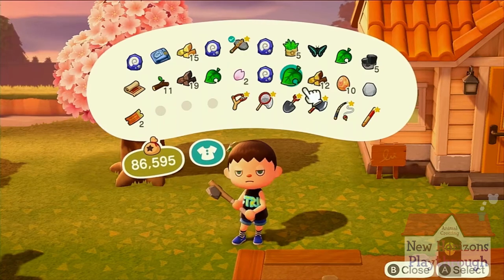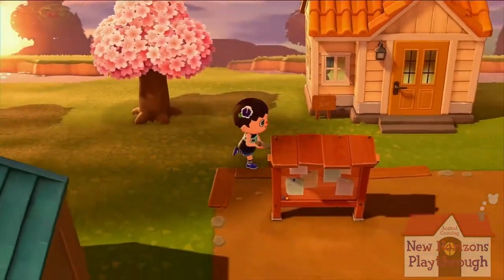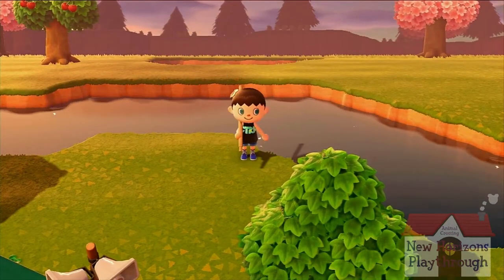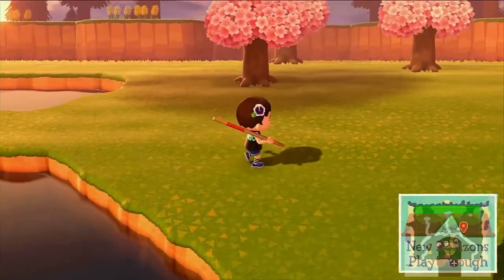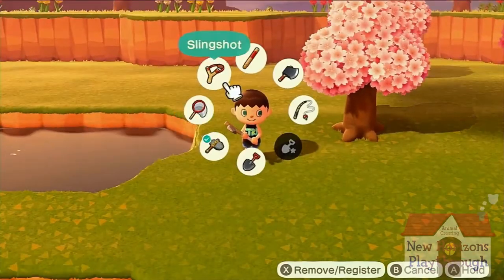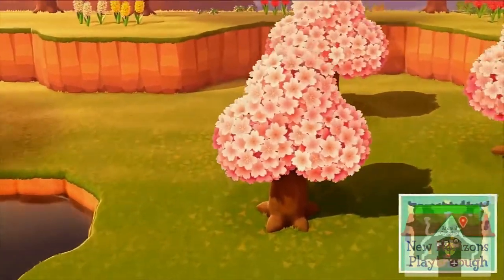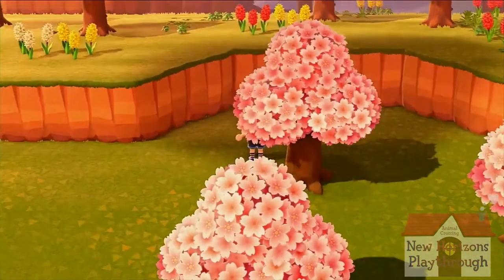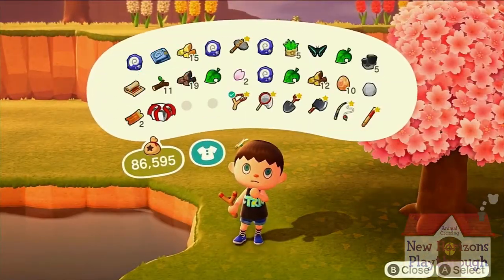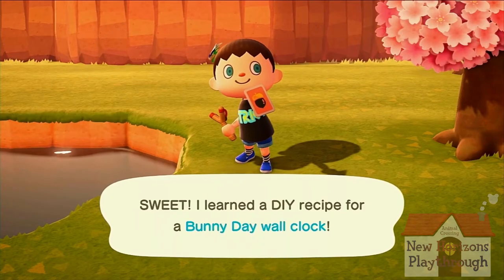Another one already. Clothesline, clothesline, cream and sugar — there it is. Turquoise heart rug, there it is. Slingshot — please don't land up there. Oh no, it didn't! Hooray, got it. Open. Bunny Day wall clock. So apparently these are Easter recipes.